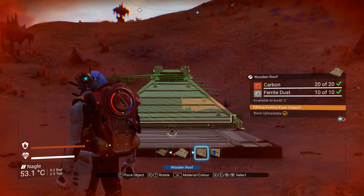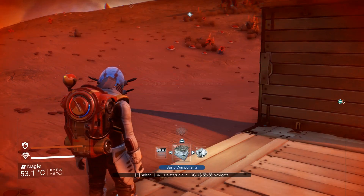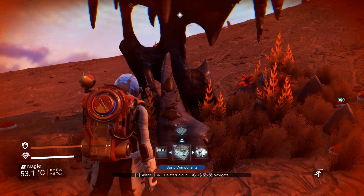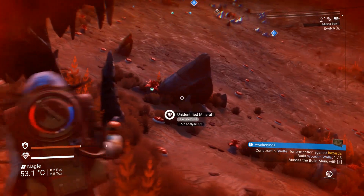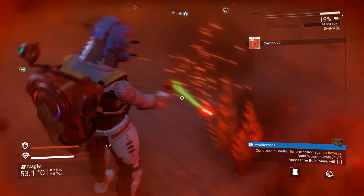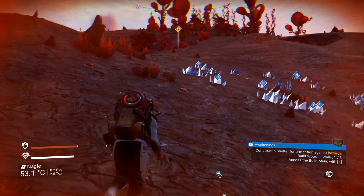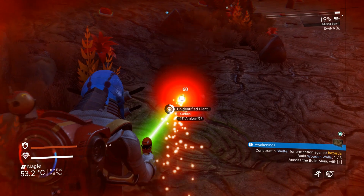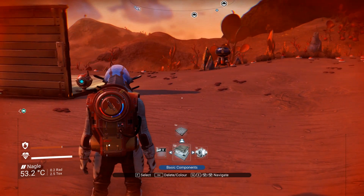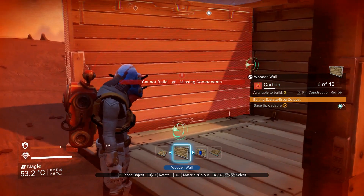Let's go with walls — I need more carbon, no worries. Let's exit out and run over here. These little things are definitely carbon. I'm gonna gather a bunch of carbon, enough for the rest of this base, and bring it back when I'm ready to do some construction. Let me grab a wall. I need a lot more. A wood frame is 40 carbon also — okay, no worries. Exit out and go get some more.